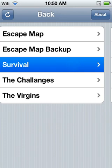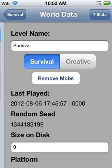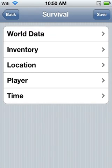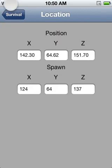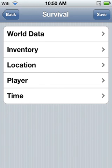And you can only modify survival maps, sorry. But in world data, you can change it into creative — no big deal. And if you want to know what location, player, and time means, go to a different video because I have no clue whatsoever what it means.